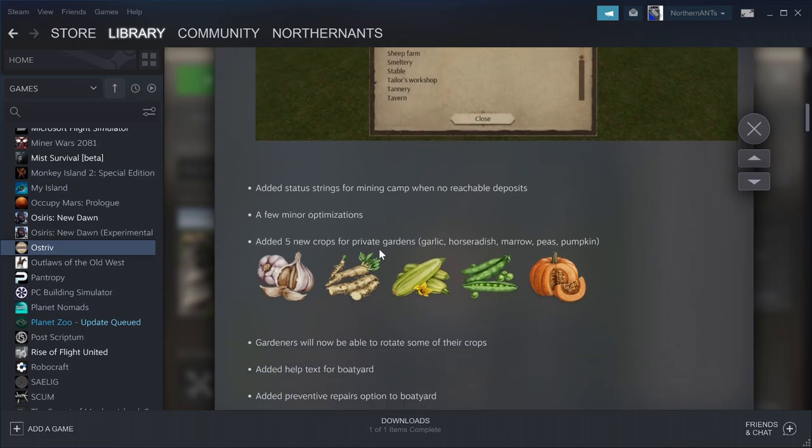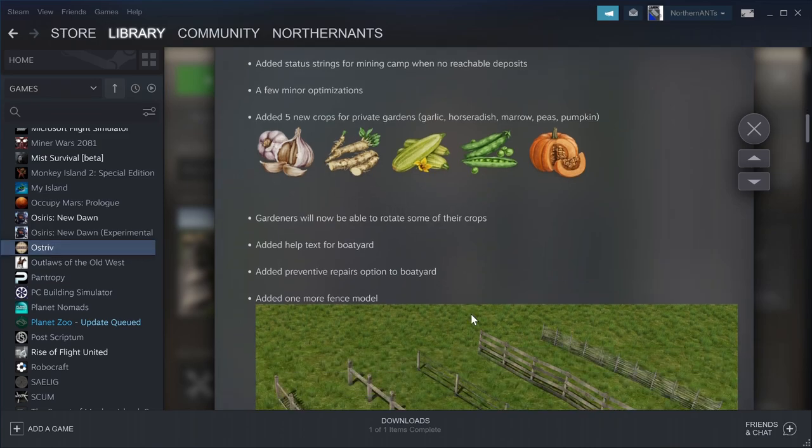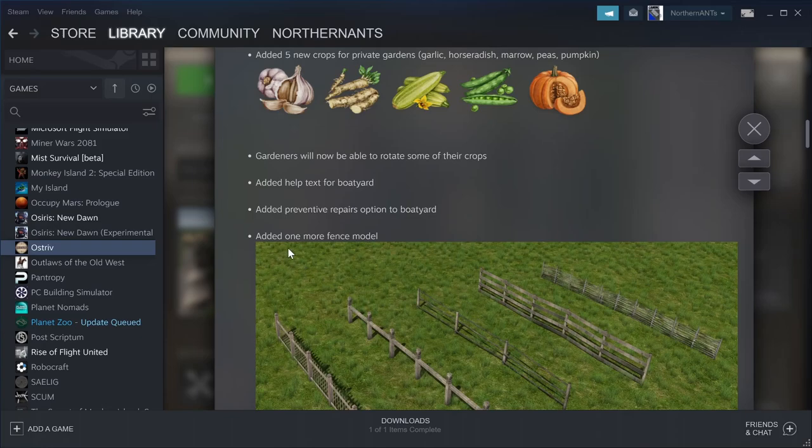Added five new crops to private gardens: garlic, horseradish, marrow, peas, and pumpkin. Gardens will now be able to rotate some of their crops, so instead of always having the same thing like lettuce, now they can do peas and pumpkins the next season. That's nice.